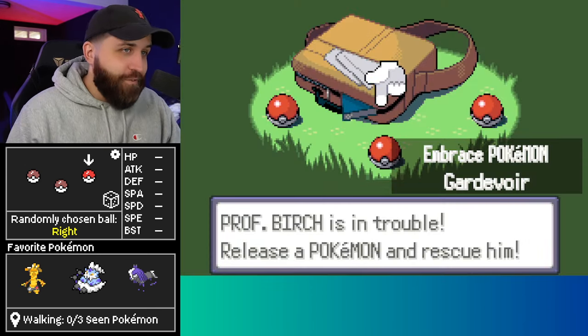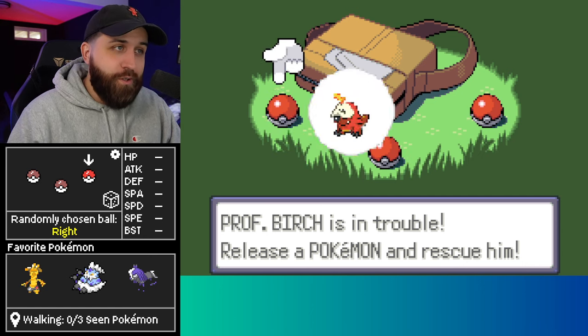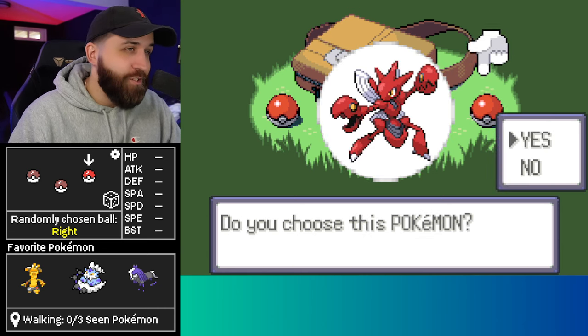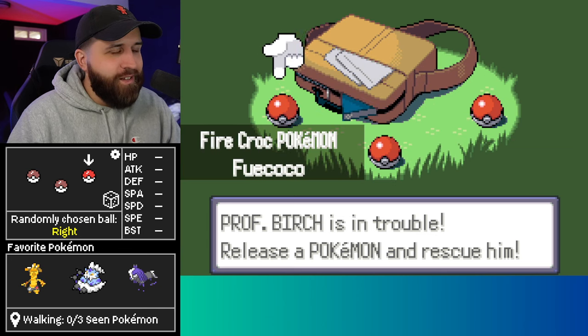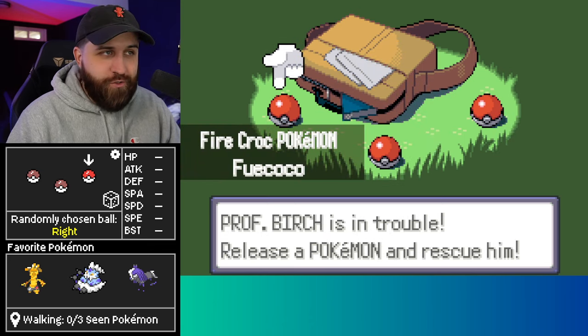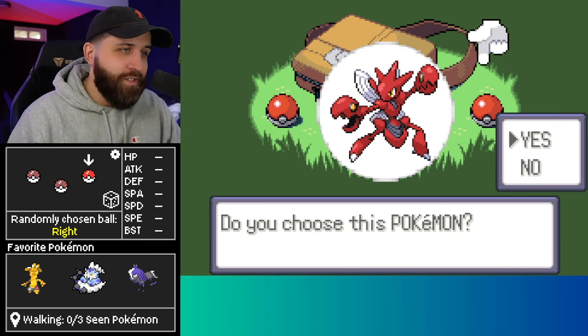The first option is a Gardevoir in the middle, a Fuecoco on the left — an actual starter! We've got Gardevoir in the middle, and to the right we have Scizor. This is a spicy little starter selection! Fuecoco is the fire starter from Gen 9 that evolves into a Skeledirge eventually. Middle option is Gardevoir, and to the right is Scizor.